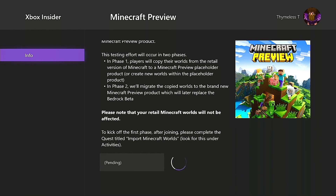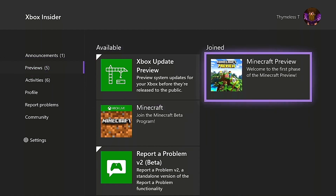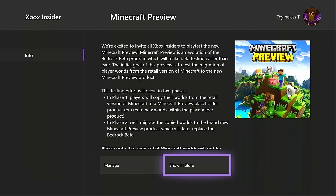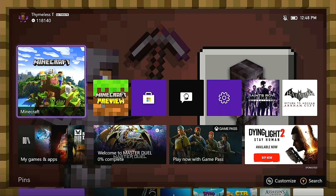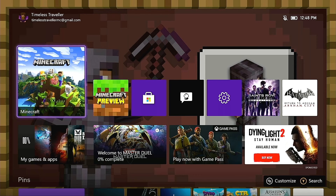It's about the same size as the standard Minecraft file — a little under a gigabyte — so there's a little waiting time. Let it download, back out, and you should see under Joined that you are now part of the Preview program. If you don't have it installed yet, go to Show in Store, click Install, and wait for it to download. When it's done, you'll see that you have the Minecraft Preview app.